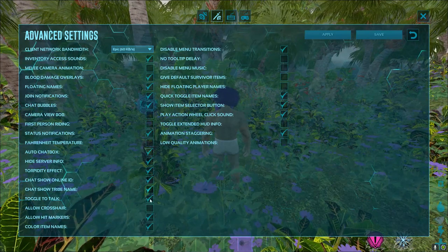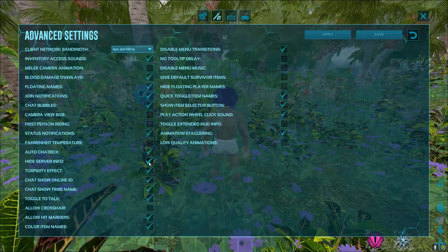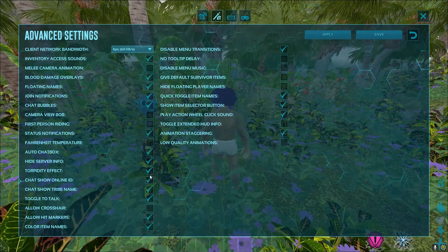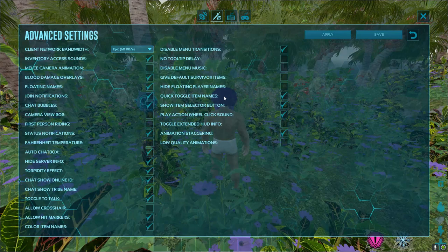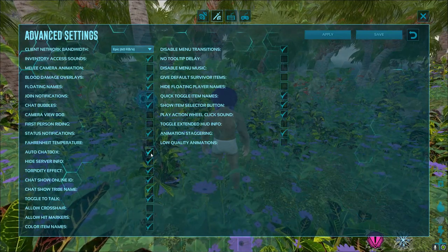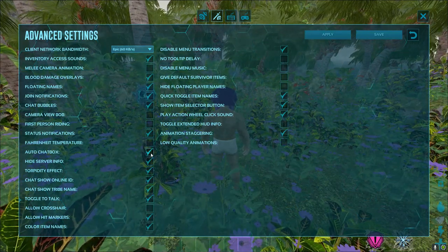A lot of this stuff is already set by default. If you're a YouTuber or a streamer, you should hide your server info. You should also hide — like put a little tag over the daytime on your inventory — so people can't see what server you're on by what day it is.